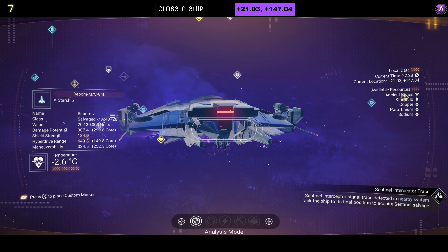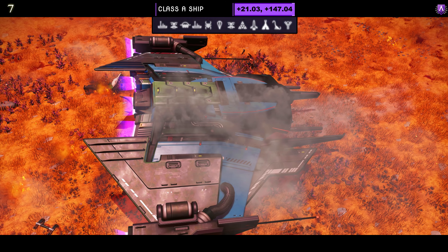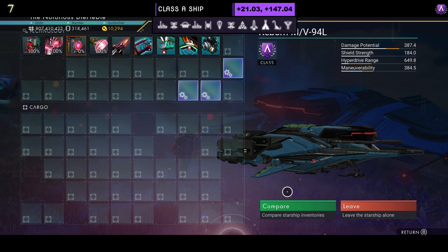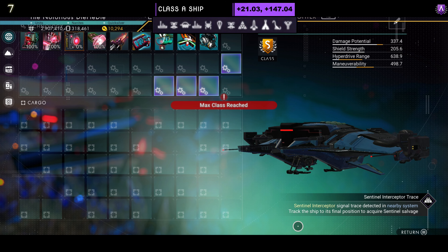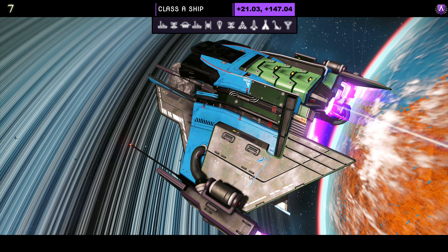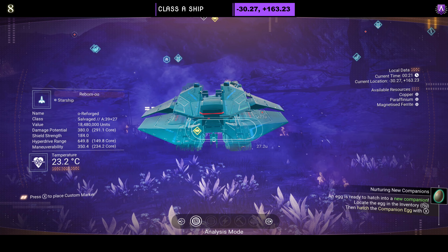Ship number seven begins life as an A-class. The color scheme on this one is quite unique — blue and green. It does have the mini wings on the bottom and the rear back wings as well, with nice under wings that are pointy rather than completely squared out. Supercharge slots: once fully upgraded you get four over on the right-hand side. In the air it does stand out quite nicely due to that color scheme of green and blue. I wouldn't fly it — not my cup of tea — but it is quite unique.